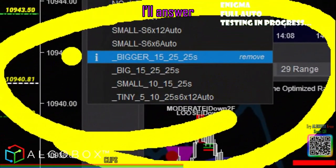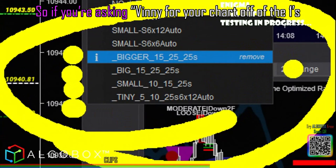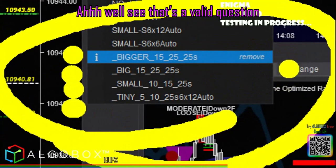You come and ask me questions — the answer always depends on what chart it's coming off of. So if you're asking: for your chart off of the ones, what is your current stops and targets — that's actually a valid question.